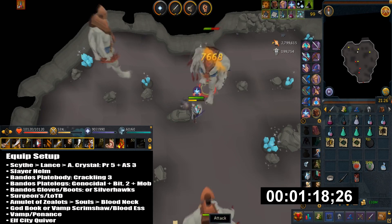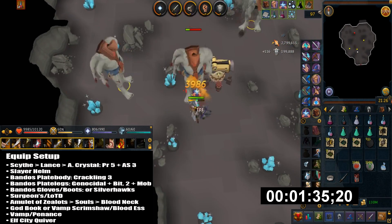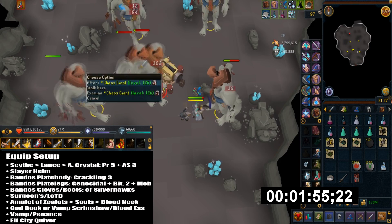For my equipment setup, I'm using melee since they're weak to melee. I have a Nox Scythe, and although they're weak to stab, slash attacks should work just fine. You can use an Attuned Crystal Halberd or a Lance as a great alternative.